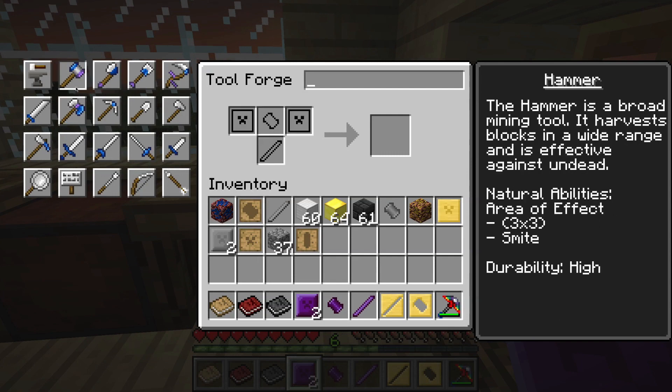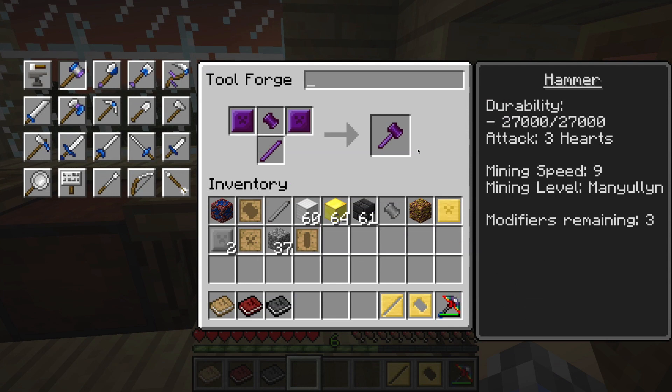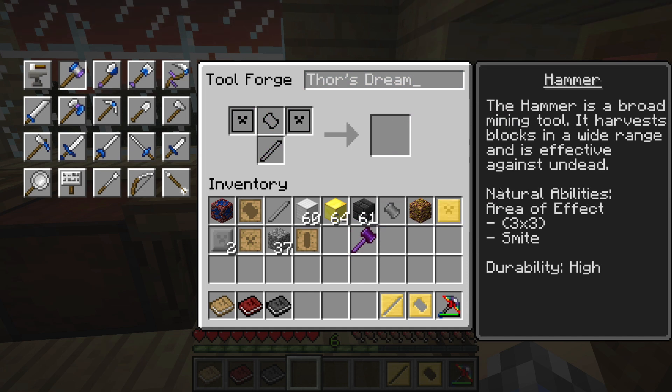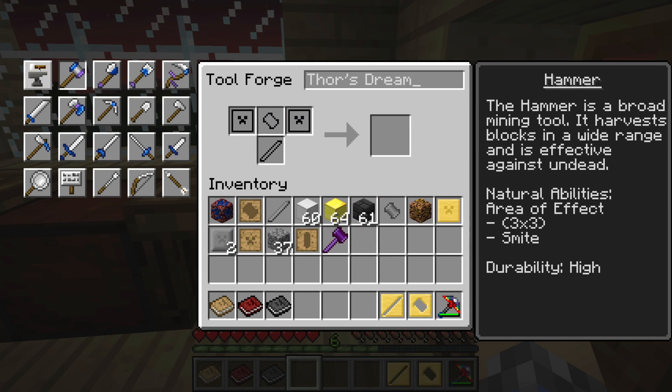There we go — look at that. It's got three modifiers just like any other tool. Let's call it Thor's Dream, because this is what Thor dreams of. Pro Tinkerer — that's a nice achievement. The hammer is a broad mining tool with a mining speed of nine and a durability of — good gosh — 27,000. That is never going to break. There's not really a whole lot of improvement we can do to that, but that doesn't mean we won't try.